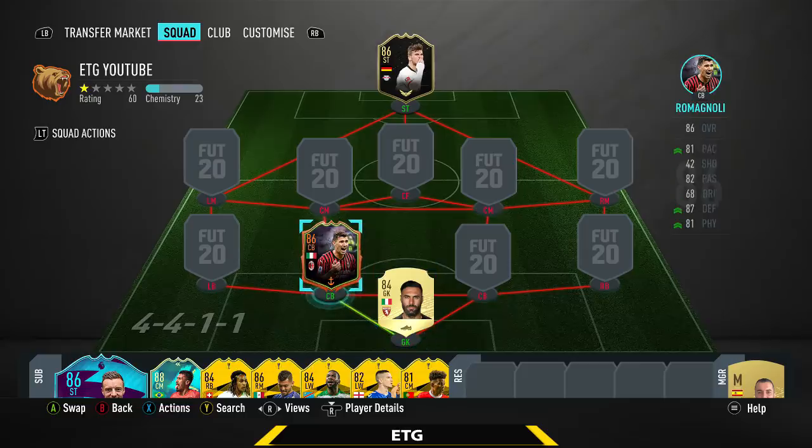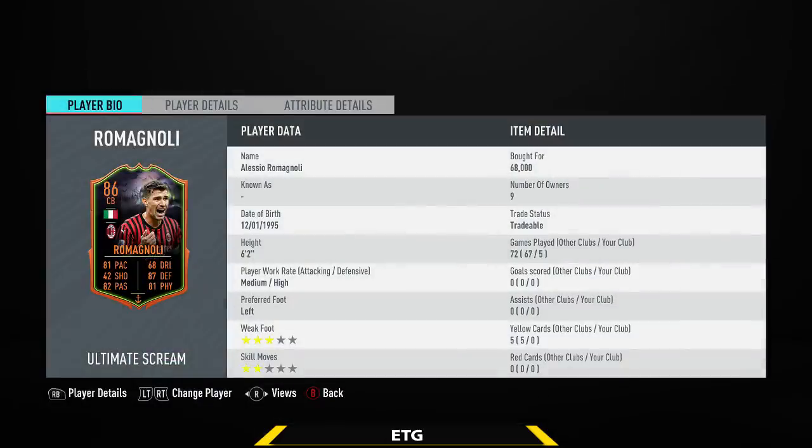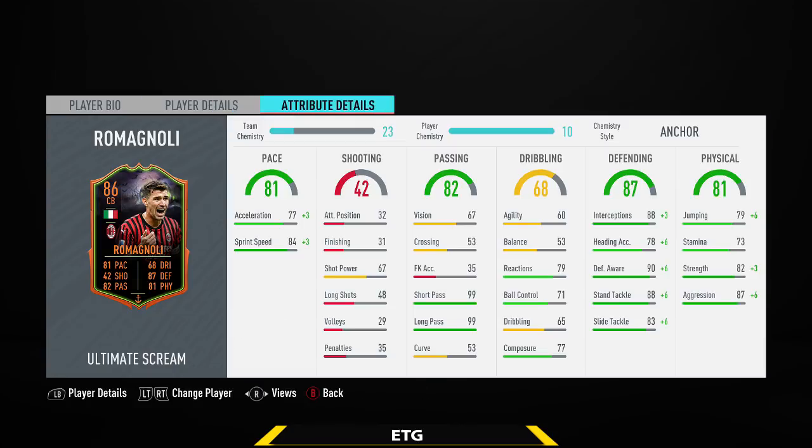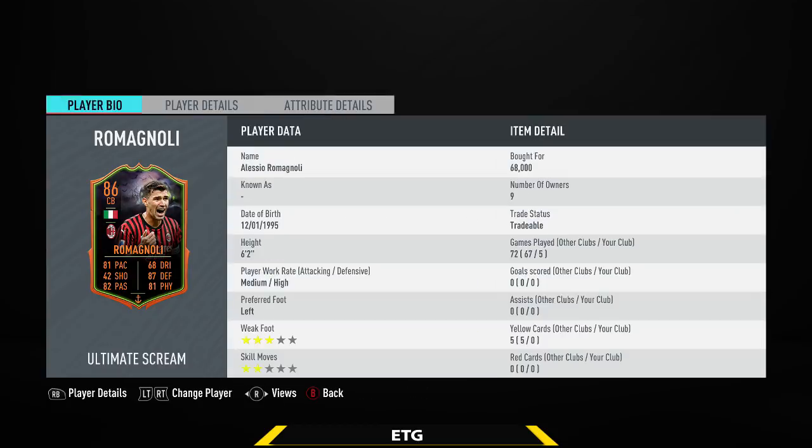The center back on the left hand side, we're going to be going with the Scream card, Rob Magnoli. The best center back in the Serie A. This guy just has everything — awesome pace, 6'2, medium-high work rates, and defensively he's a beast. Very agile, not too bad on the ball either, and has great passing. About 70k, so a bit on the expensive side, but I do think he's worth it. He's on the same level as Ramos and Varane — an awesome center back.